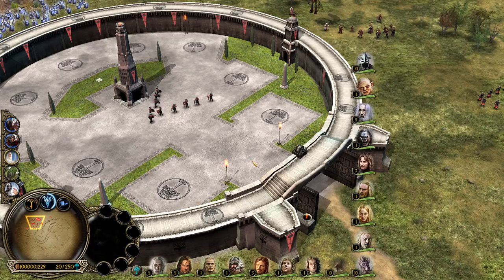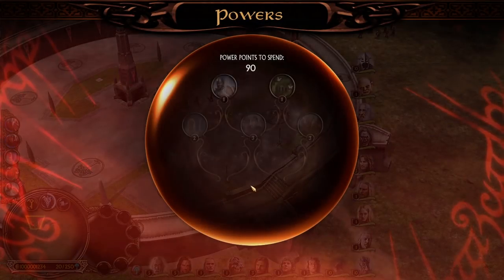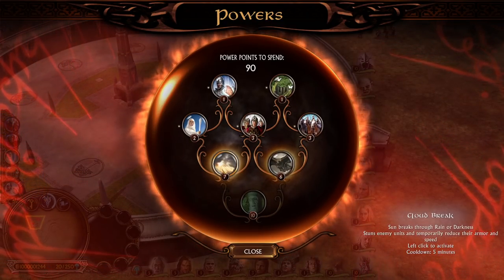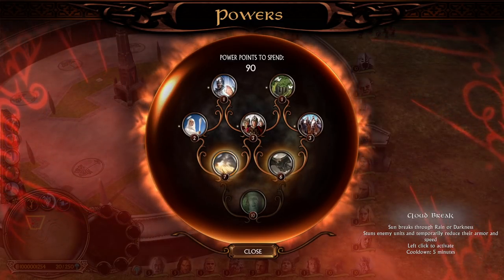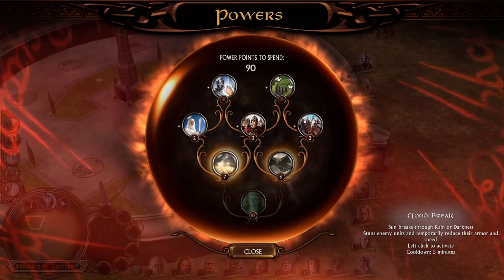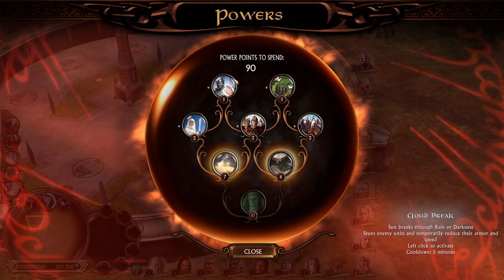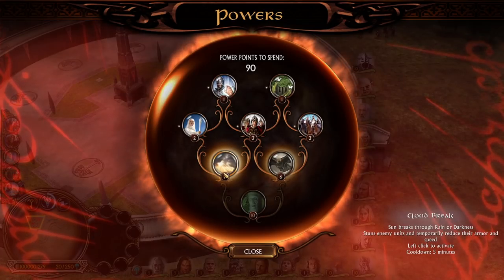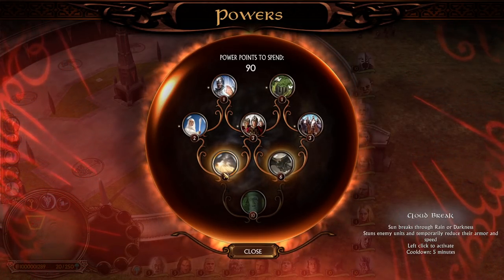In BFME 1 there were a couple of power points like Call the Horde from Mordor and Cloud Break from Gondor and Rohan. Cloud Break was kind of useless because fear was not a big problem — units at level 2 automatically got fear resistance. That meant Horn of Gondor, Cloud Break, Elendil from Aragorn, and Screech from a Nazgul or Witch King wouldn't affect level 2 units. By the time you reach Cloud Break via the power point tree, your opponent usually already has level 2 units, making the stun effect from Cloud Break absolutely useless. However, this is completely reworked now.